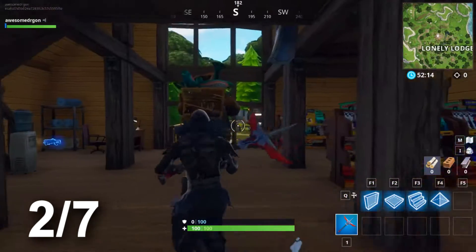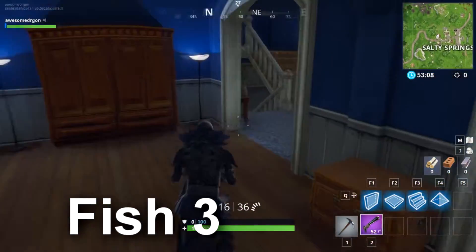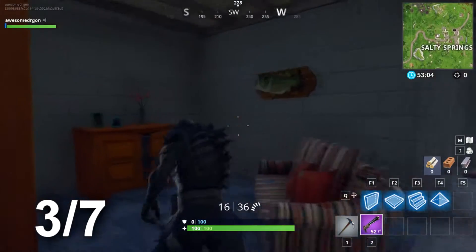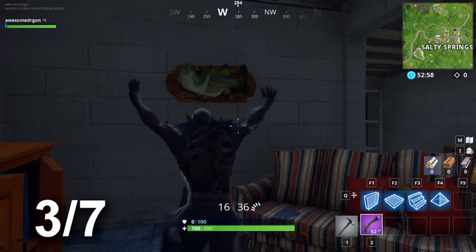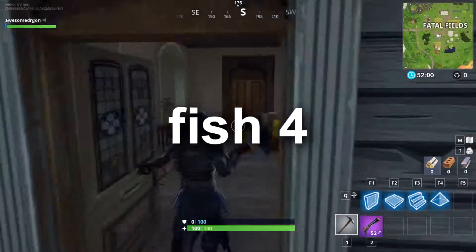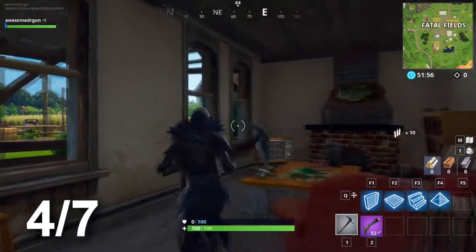On to the next one. The third one should be in a house in Salty Springs, and then you can do any dance once again. The fourth one is in Fatal Fields, and it should be on the fireplace. So then you would just dance.